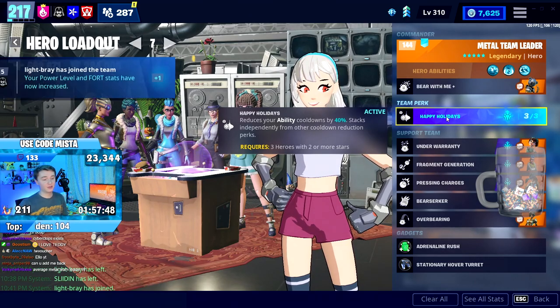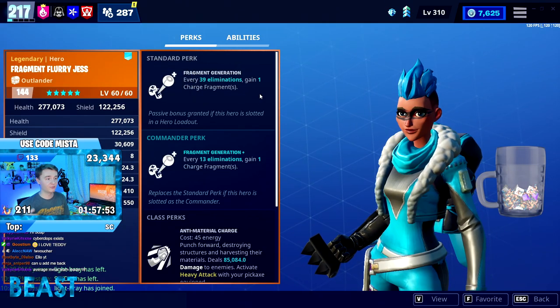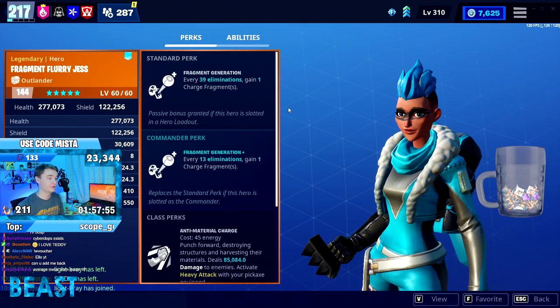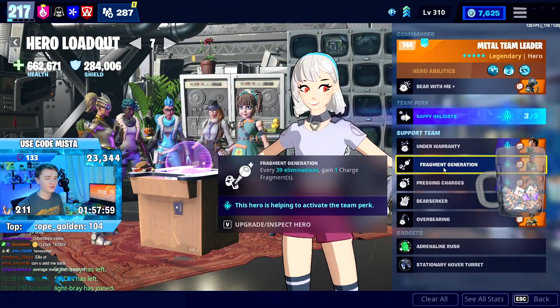Happy Holidays is fantastic because we need to get that Teddy up as much as possible. Fragment Generation allows us to use fragments that reduce the cooldown and make it cost zero energy, which is great. That's 39 kills in support, which is a lot, but it's okay.